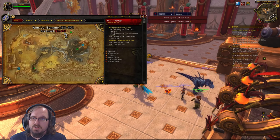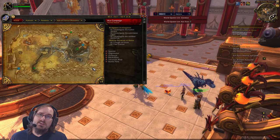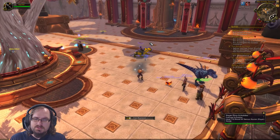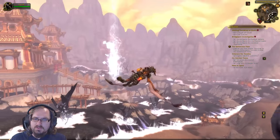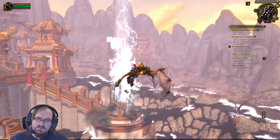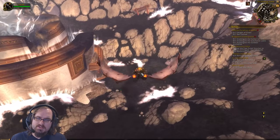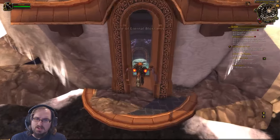Your capital is in the Vale of Eternal Blossoms. For the Horde you'll be at the Shrine of Two Moons, and for Alliance you'll be at the Shrine of Seven Stars. The entrance for the Siege of Orgrimmar raid is right in between these two locations. Hop on a mount and fly over — you'll see Mogushan Palace with a set of stairs leading down to a circular area with sha energy coming out. Go down below and there's an entryway right there.